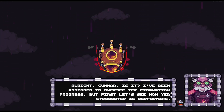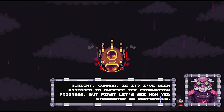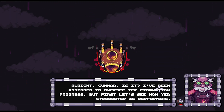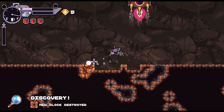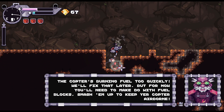Alright, Gunner. I've been assigned to oversee your excavation progress. But first, let's see how your girl copter is performing. Okay, cool. There's a new block we can destroy. Copter burning fuel too quickly — we need to fix that later. But for now, you need to make do with fuel blocks.